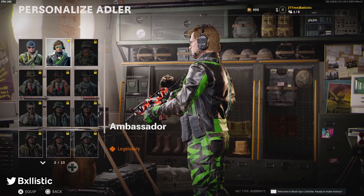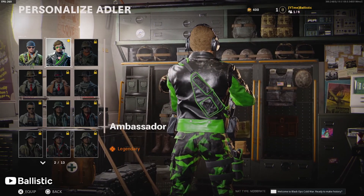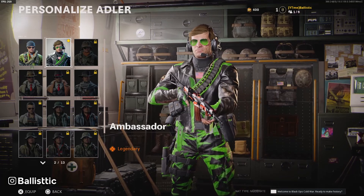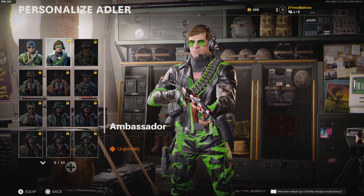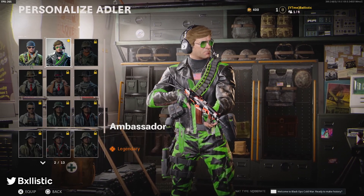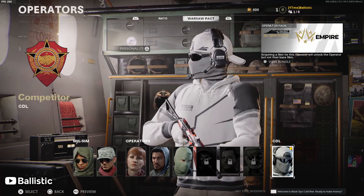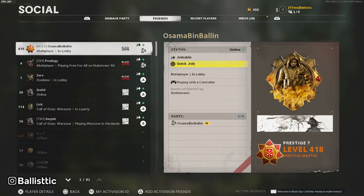The green just matches my logo — everything on this. The green, bro, this is why I'm saying this is my skin. I'll be rocking this for the rest of the year basically. This is my skin, I'm claiming it. No more Ambassador skin, this is the Ballistic skin. If you see me with this skin and my name is Ballistic, just know it's me.